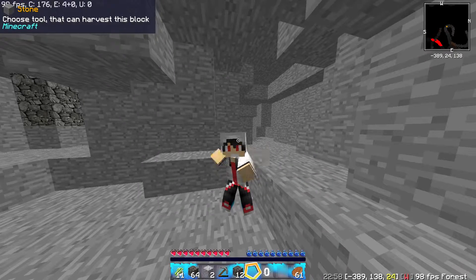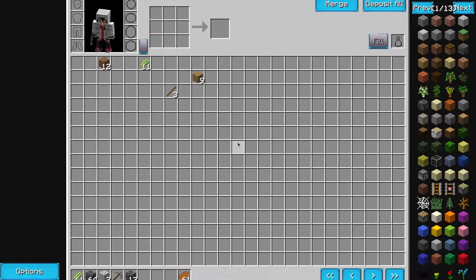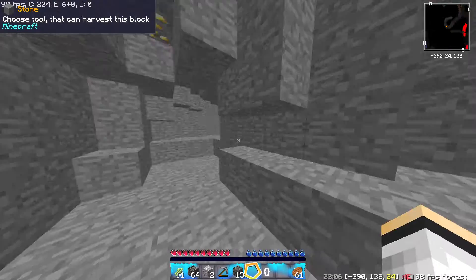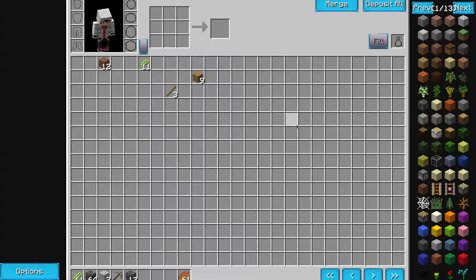And then when you're mining, it looks like this, and when you have a pick, it looks like that. The sword, I think, is different. I don't know where it went — I think I dropped it over here. Where did my sword go?